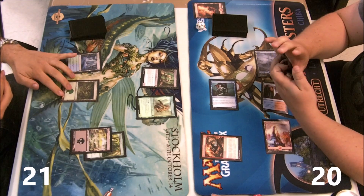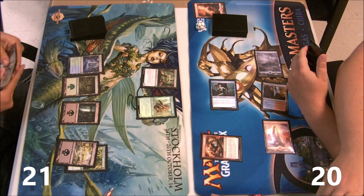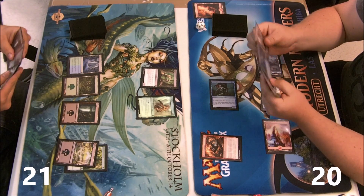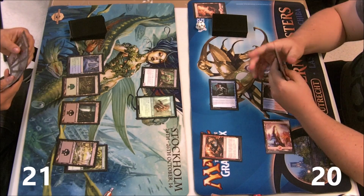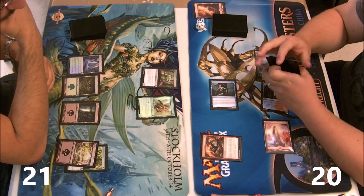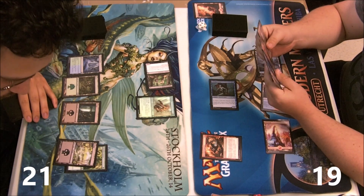I assume something big will come out here, and I can just bounce that — maybe play something else — and then if he replaces it I can bounce it again, kill a mana dork, and after that add my flyer to the board and start attacking. The mighty swing for one doesn't bother me at all.